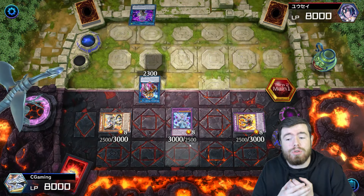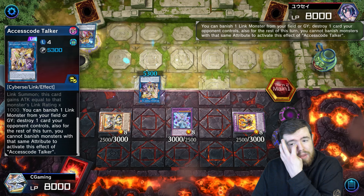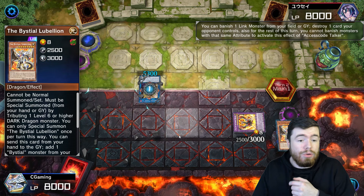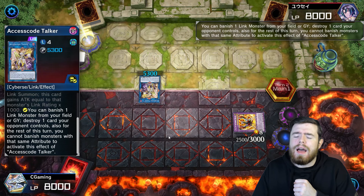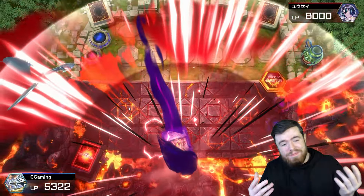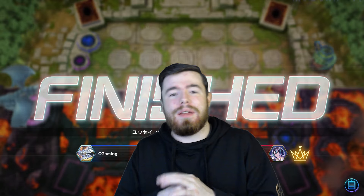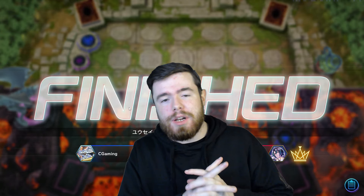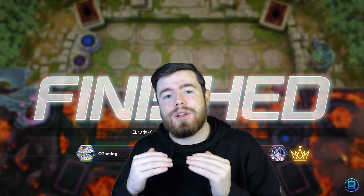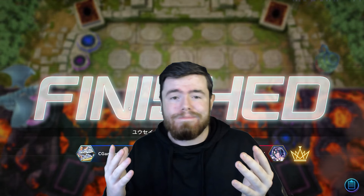Our opponent goes Access Code off the Update Jammer, starts popping our cards — Mirror Jade goes first, then Labelion, then Labelion again. They wipe the board and swing for game. So another showcase that doesn't always go according to plan. I didn't want to show off just wins. That covers the two replays — some branded plays as well as Buster Blader plays. Now we're going to hop into some live gameplay to see how the two interact in real time on the ranked ladder.